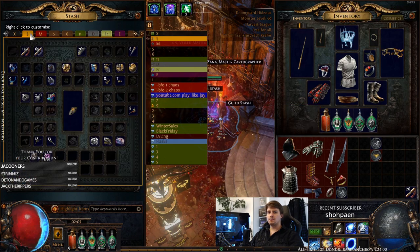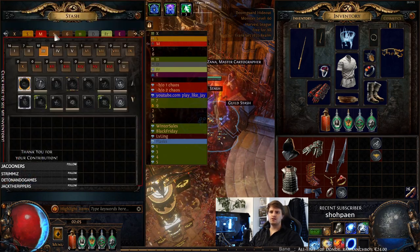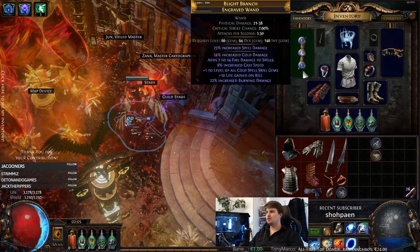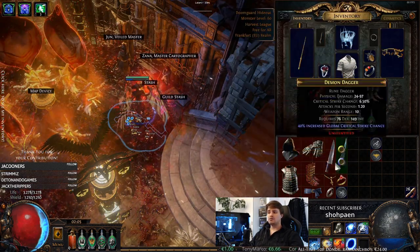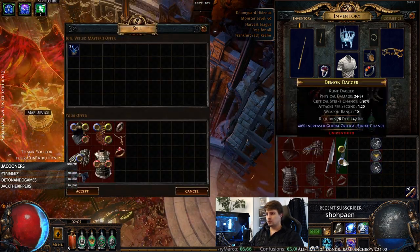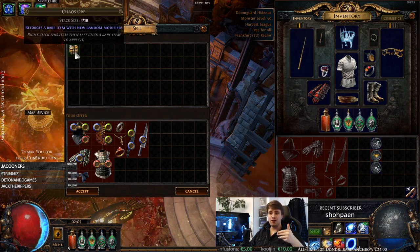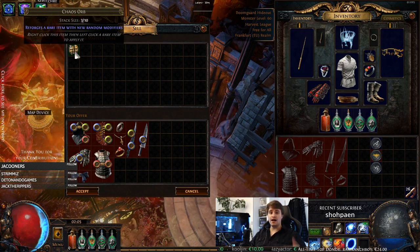For currency — I'm at 43 chaos — most of it is just from drops and the chaos recipe. If you didn't know: if you have a full set of items to gear an entire character — meaning a full set of unidentified rare items above level 60 — you put everything in the vendor and you get two chaos orbs if all items are unidentified. If even one item is identified, you only get one chaos for the whole set.